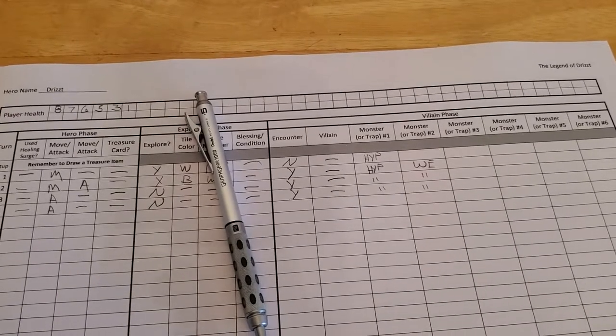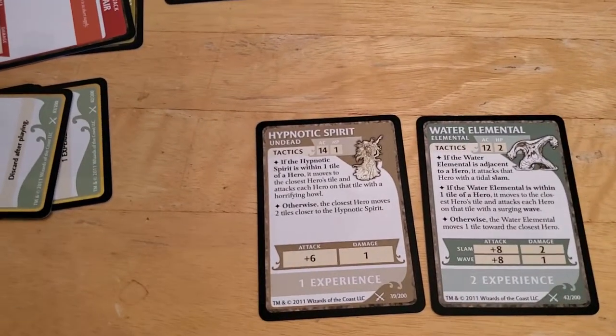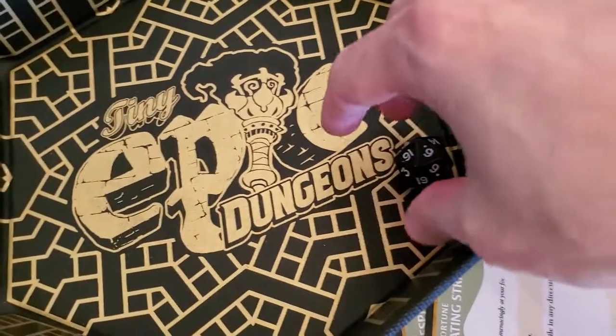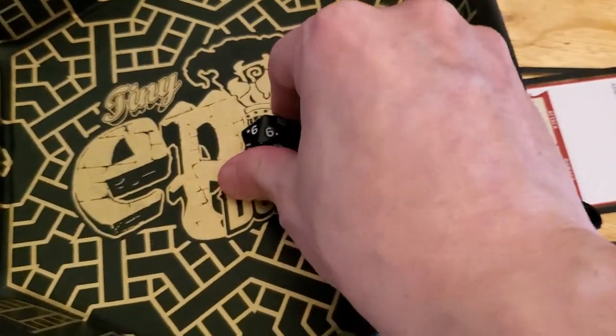Now the Hypnotic Spirit will activate, and it gets a plus six on its attack, so we need to roll a nine or lower. And we rolled a six — that one will miss.